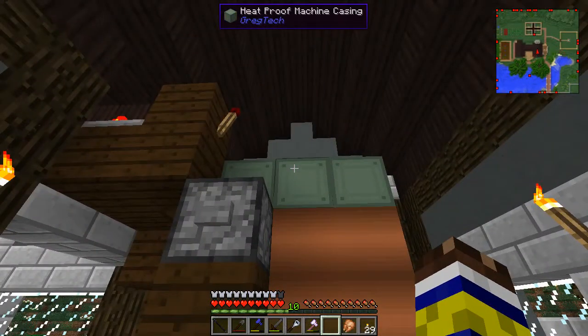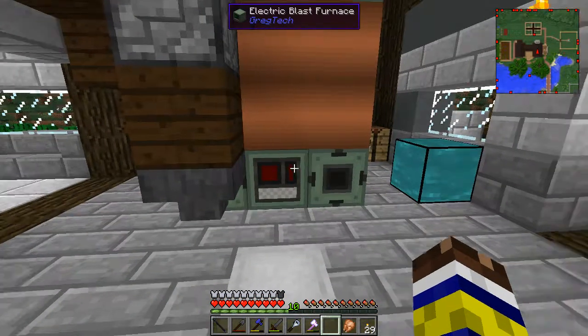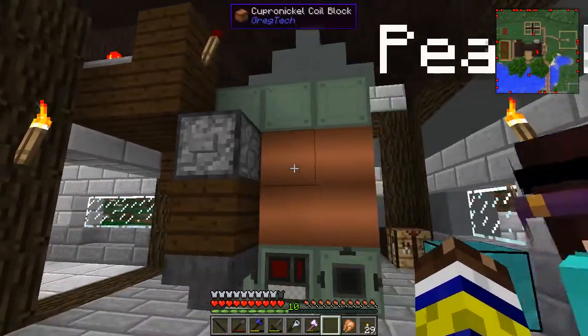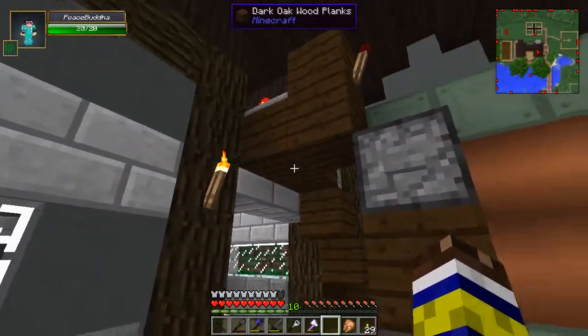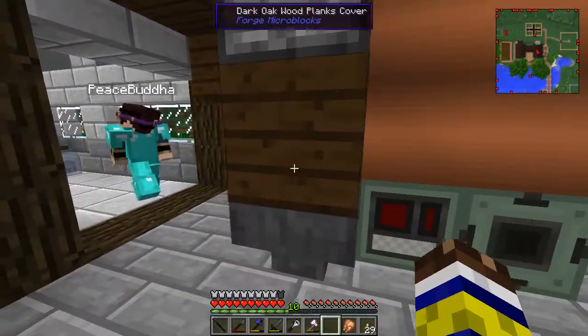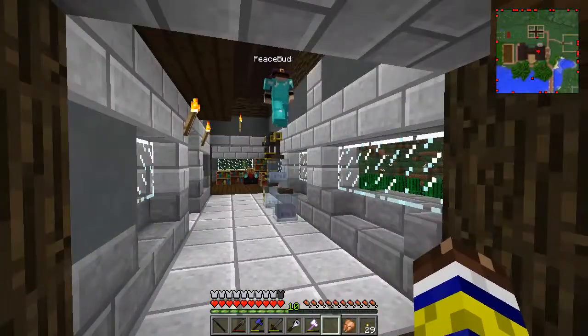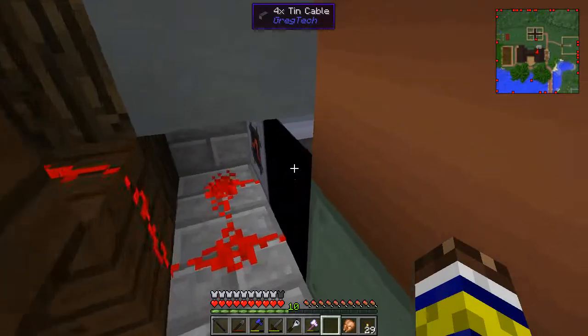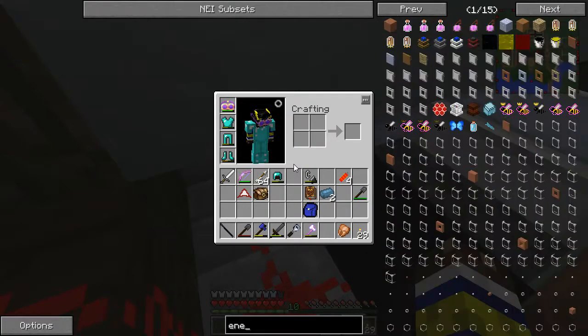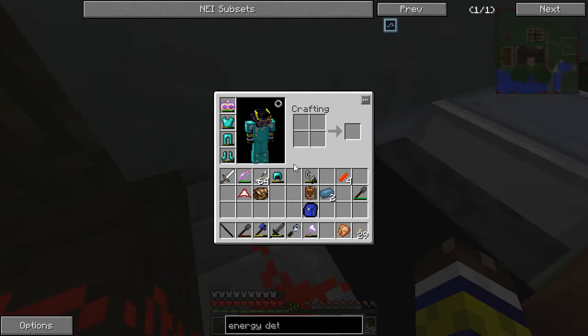Alright. So, the Blast Furnace has finally started actually proving its worth for us, in large part because of this little redstone system that I've implemented that we're going to start by going through. So, I made something called an energy reader, or energy detector, I think it was called. Energy Detector. Yes, this is it.